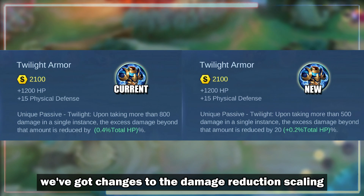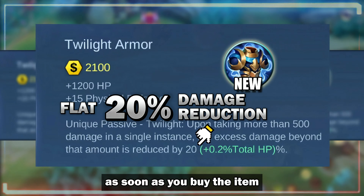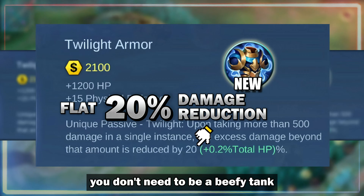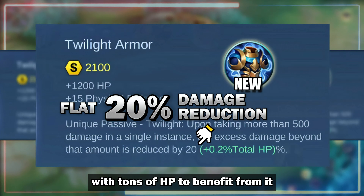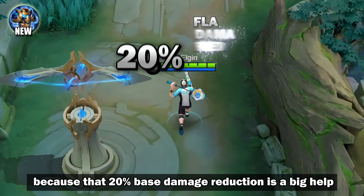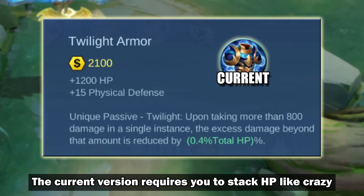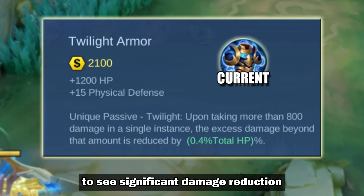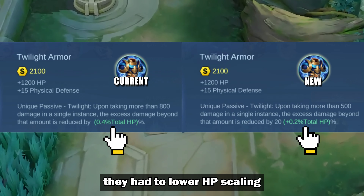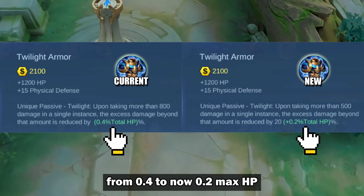Next up, we've got changes to the damage reduction scaling. Now there's a flat 20% damage reduction as soon as you buy the item. This is huge because it means you don't need to be a beefy tank with tons of HP to benefit from it. Even squishy heroes can now consider this item because the 20% base damage reduction is a big help. The current version requires you to stack HP like crazy to see significant damage reduction, which limited its appeal. To balance the new feature, they had to lower the HP scaling from 0.4 to now 0.2 max HP.